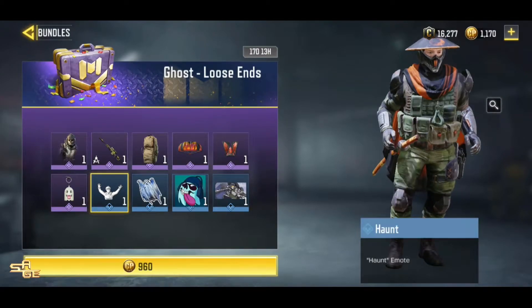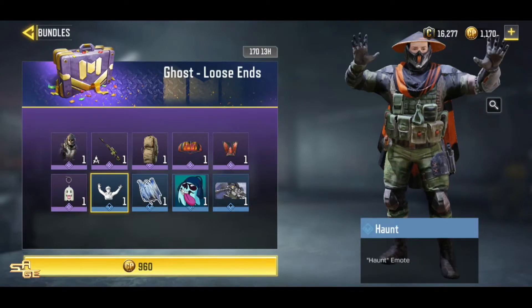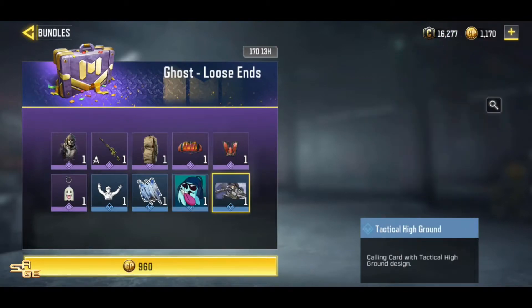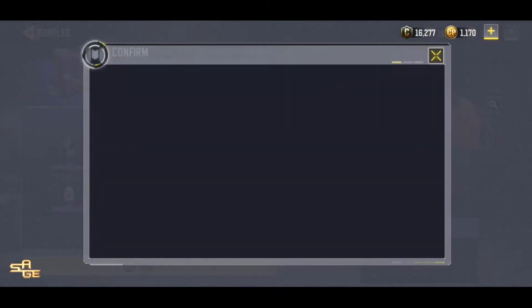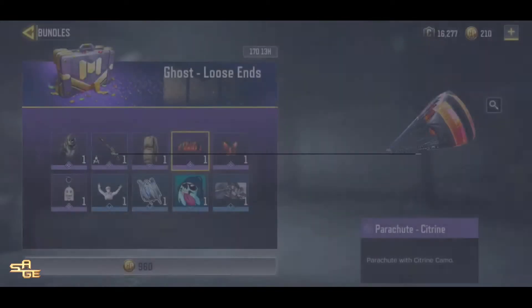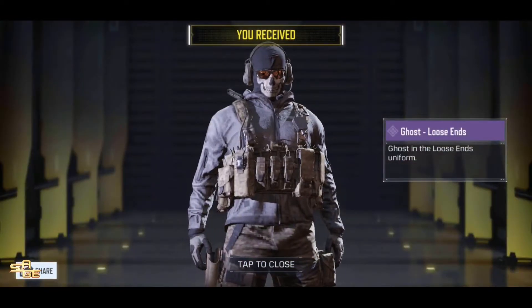Anyway, I am getting this only because the Ghost skin is giving me a lot of nostalgia from Modern Warfare 2, as it looks exactly like the Ghost from the Modern Warfare series. The Locust which is coming in this bundle is just trash looking — there is no animation or anything. I won't be using it anyways; I will stick with my golden Locust.